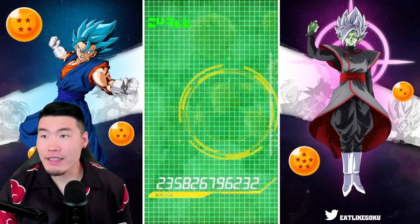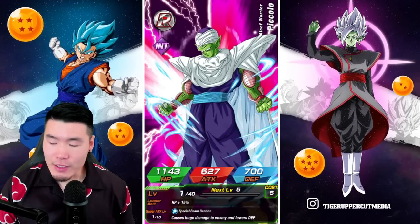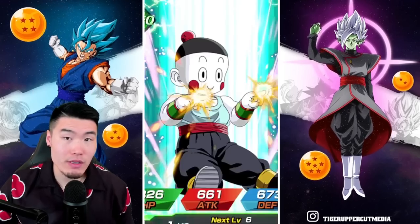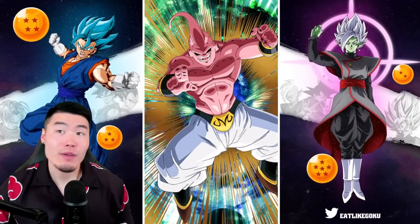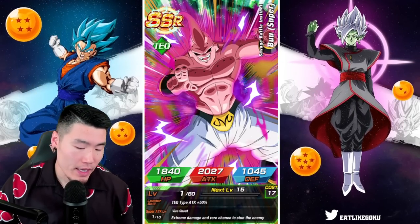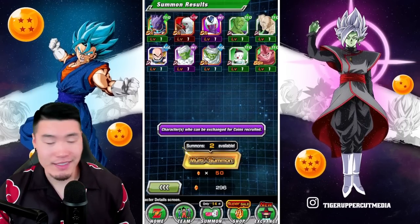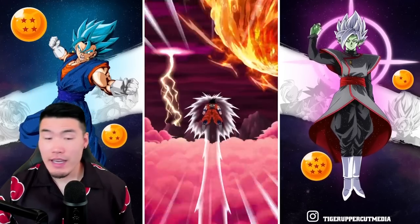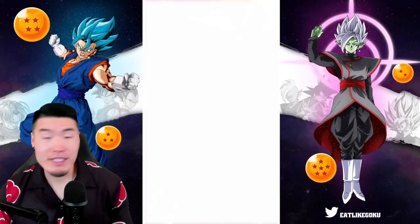We still got at least 9 multis to go because I do have at least one ticket multi per banner as well. And it's a 3-plus-1, so that's 4 multis per side. I should be 10 multis in total today. And depending on how things go, I might buy some stones. If I get one of the two, I'd be pretty satisfied, and I can just focus on whichever banner where I'm missing the LR.